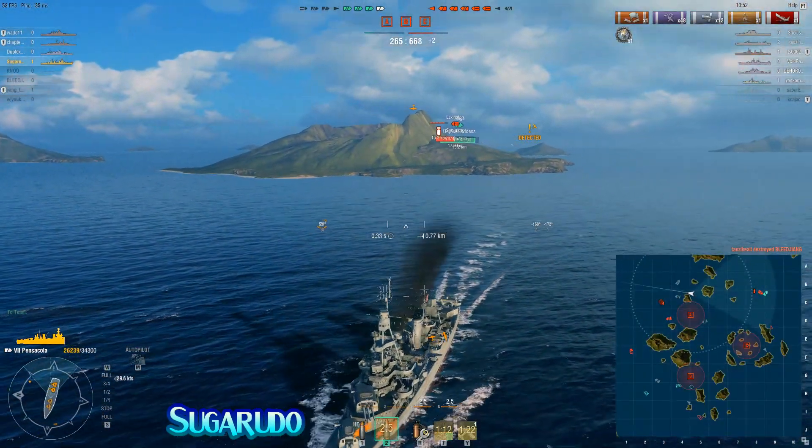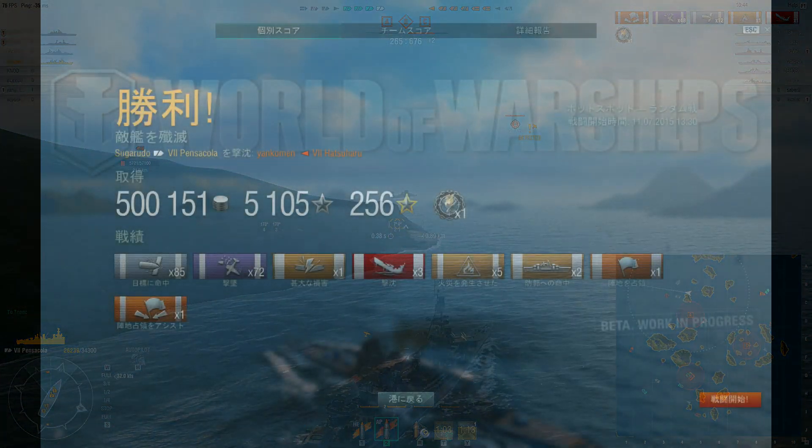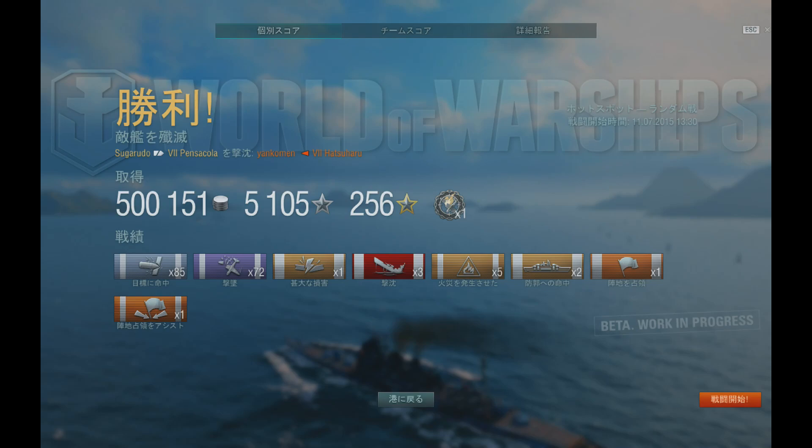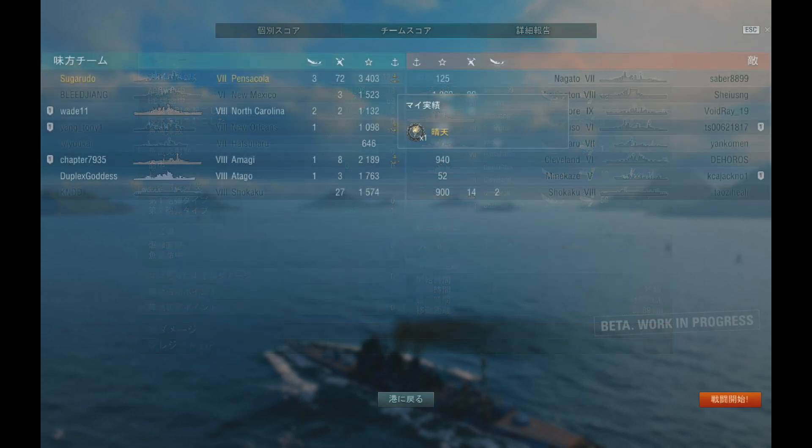Let's jump to the results screen. SugaRudo, at the end of this battle, manages to shoot down 72 aircraft in the Pensacola. I was floored by that number — I thought the winning entry might be somewhere in the 60s range, which I saw one or two people get in their Baltimores, but 72 in a Pensacola just absolutely floored me. On an even more surprising note, not only did SugaRudo shoot down that many planes, he also did pretty decent damage in the 60-some-odd thousand range and managed to bag himself three kills as well — which was phenomenal, showing just how awesome the cruiser can be: anti-air, anti-surface. Total base experience for that battle: 3,403. I bow to your greatness, SugaRudo. You have done an absolutely phenomenal job in that Pensacola of yours.